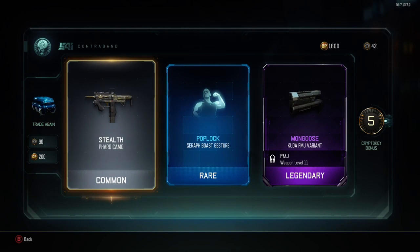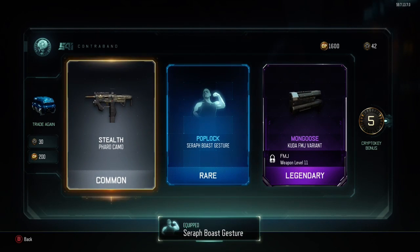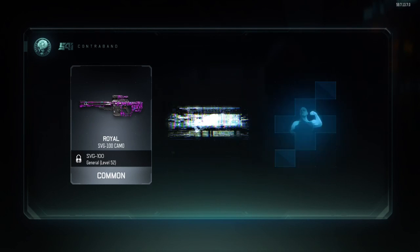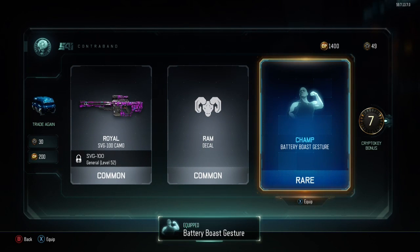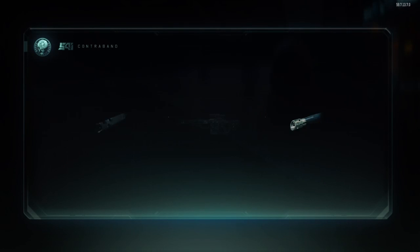I'm gonna have to save up a lot. I'm gonna try to save up next time like 400 crypto keys just so we can have a massive opening of just crypto keys. I want to actually get all the new gestures like swerve, which is the weapon nay nay, which honestly looks sick on a lot of characters. So I want to get that.